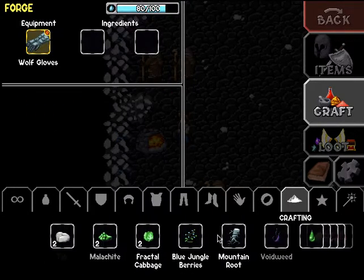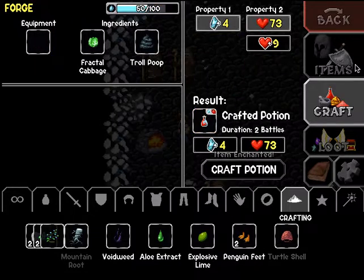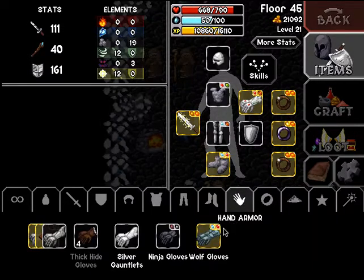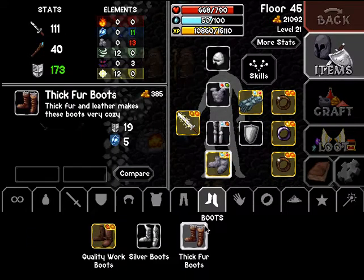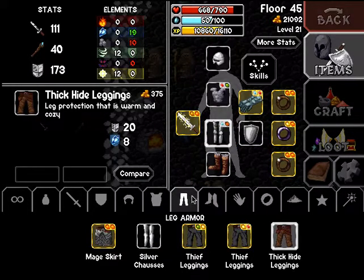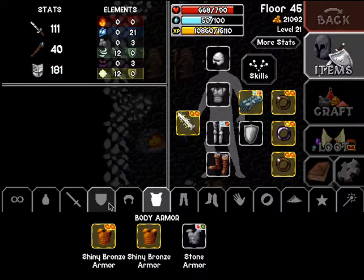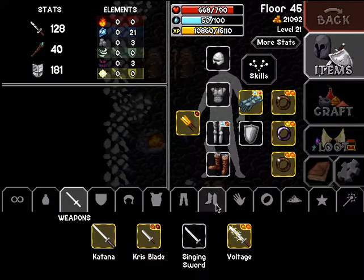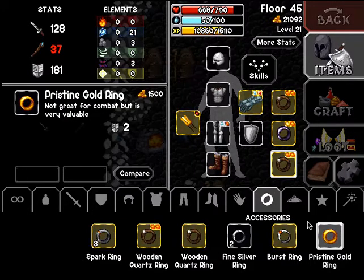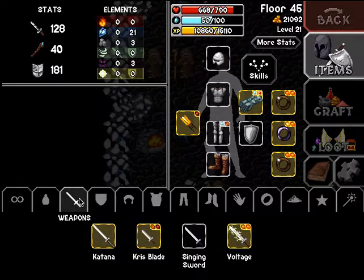And now we can enchant some stuff. Let's get... lagging. Thick hide leggings — really cozy. Cozy steel armor. Thick fur linen keeps the wearer nice and warm. We need to upgrade all these things so that they are better.